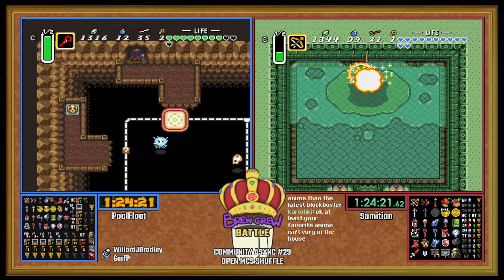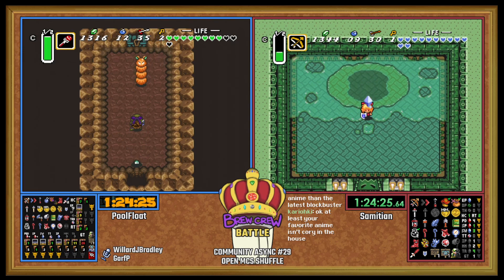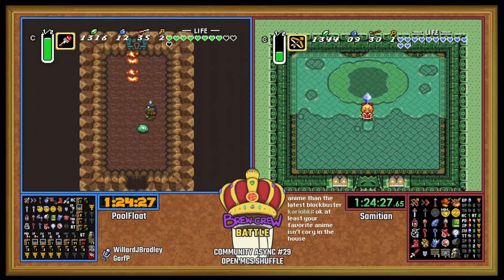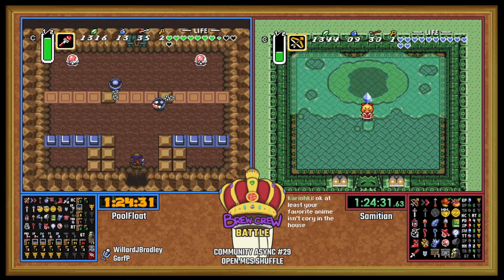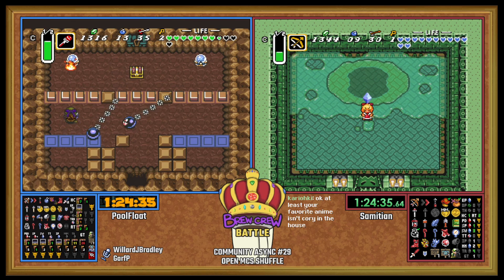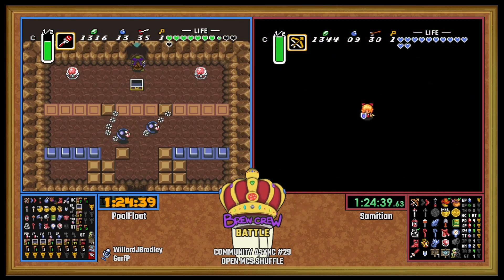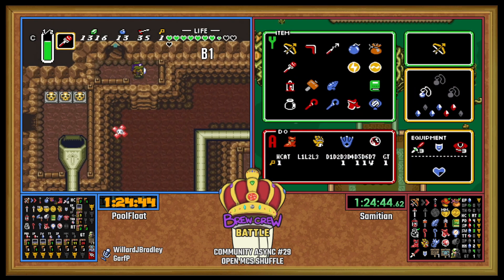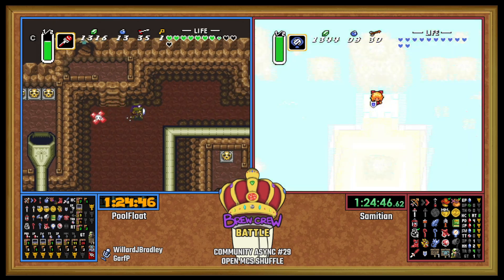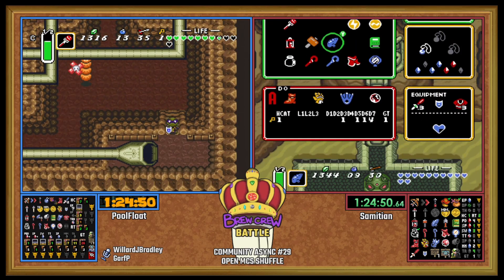So all Sam has to do is go beat Ice Palace and then head to TR. Very nice Vitreou fight — Cape plus dashes works pretty well. It's not even a lava chest TR, so I think that actually puts PoolFloat in go mode.